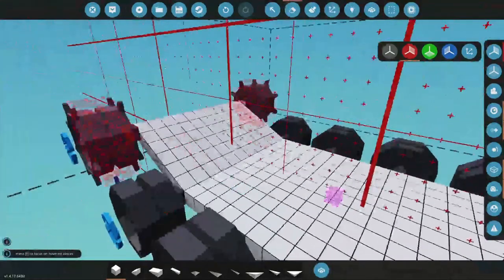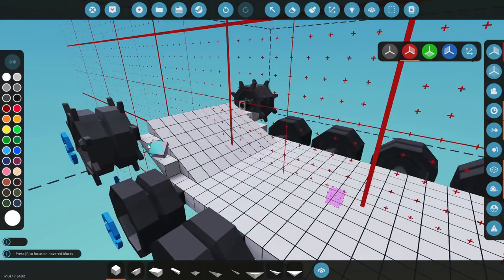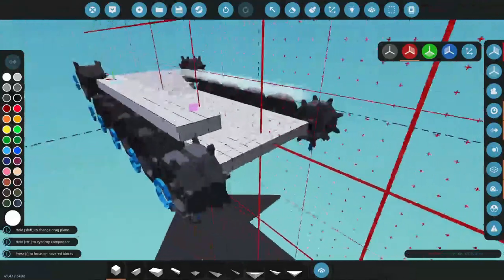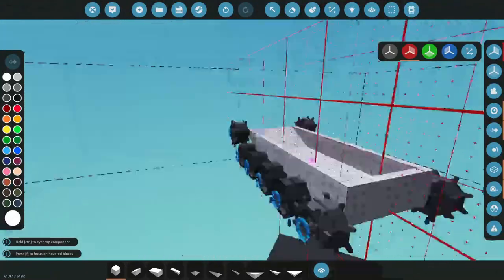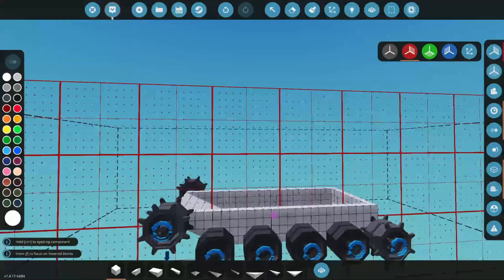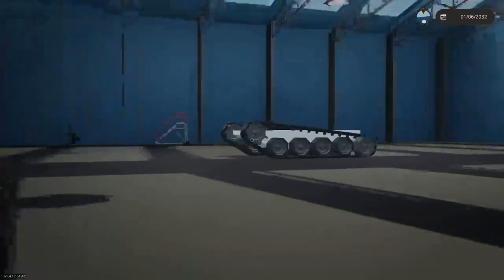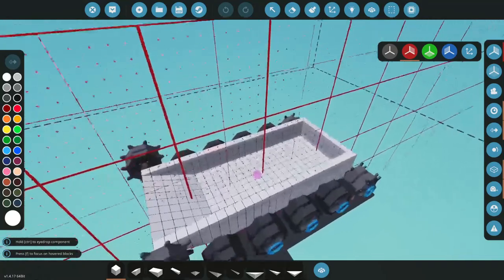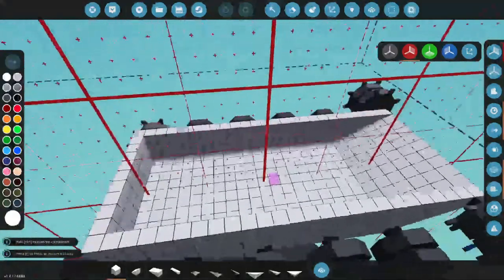Let's get over here. We'll do a little side wall like this. There we go, simple enough. Let's check that out and make sure everything's still working. It's good to go.